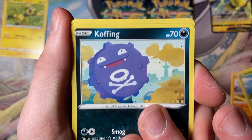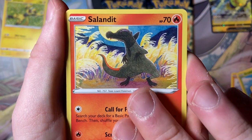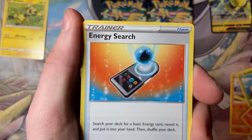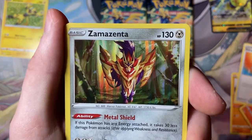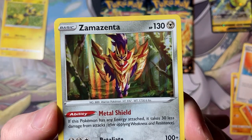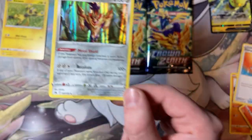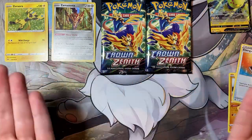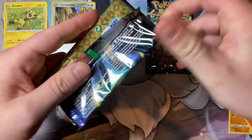Then we got a Graveler, then a Sunkern into Koffing, then an Oddish into a Salandit. Now the reverse - it is a Riolu. On the end - okay, it's a holo. Back in the day when holos were actually worth something. That Zamazenta is nice - look how intimidating he is. I do want the big full fancy Zamazenta and Zacian just because they look cool. I like cool looking cards.